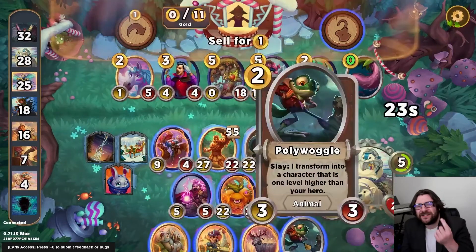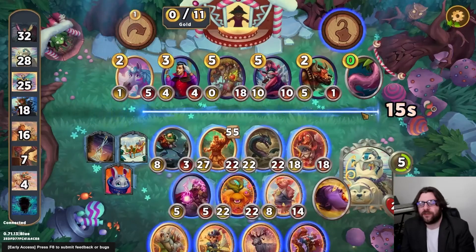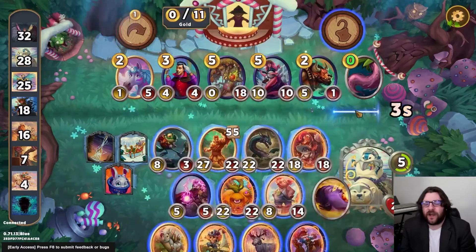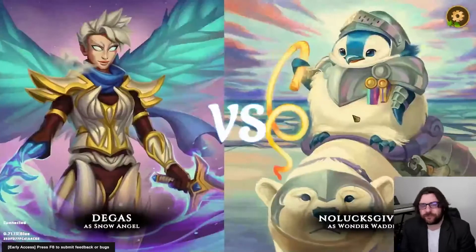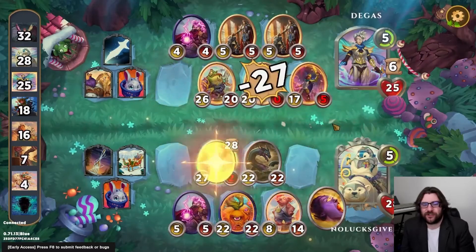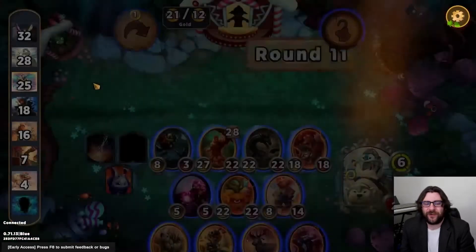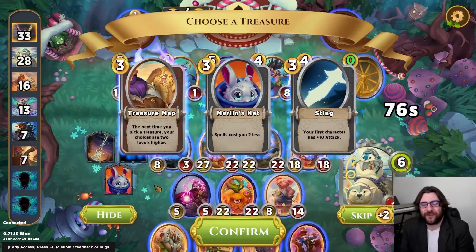Unfortunately, the Hercules is just short of completing — a little bit awkward. I'm going to throw the Pollywoggle in, debating between the Pollywoggle and the Kitty Cup Purse, but I'm not going to play the Pollywoggle next turn once I'm already level 6. The Hercules is also just falling a little bit short, and the Pollywoggle is going to fall a little bit short too — that won't be able to slay. But we will be able to walk away with some bonus gold, and we steal an opponent's Treasure Map.